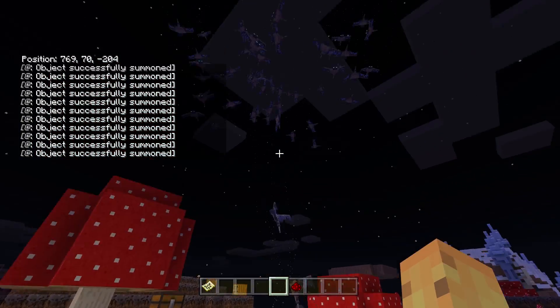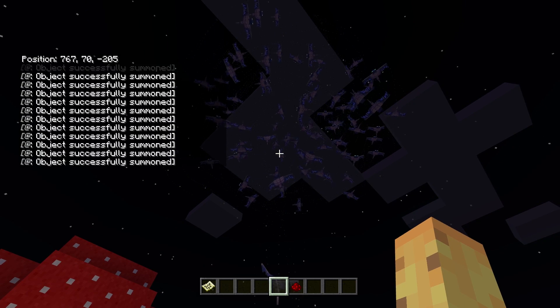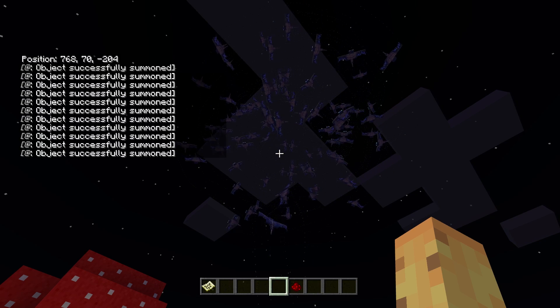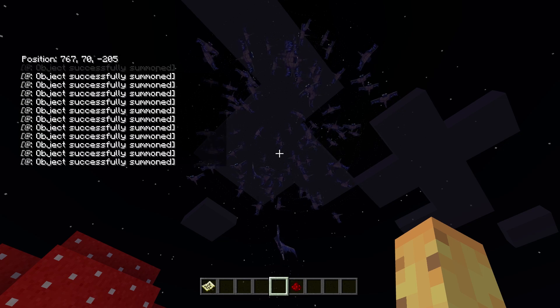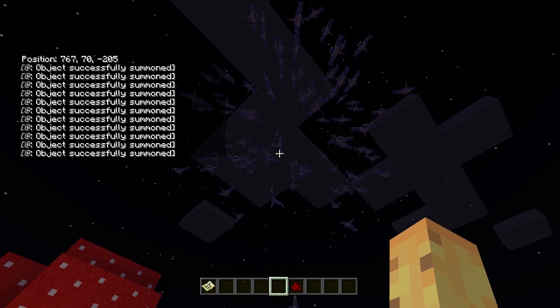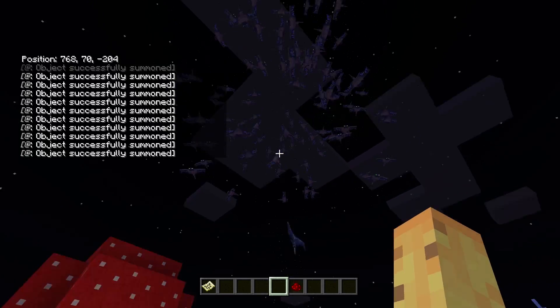So two things before we go any further, while we let the phantoms keep spawning — because it looks pretty insane seeing the two patterns, one set going clockwise and one going counterclockwise. The first one is that phantoms right now don't properly work in Minecraft Bedrock. They're going to be fixed in 1.6.1, but right now they don't really care about the player, so they just kind of stay in the sky. It's a really weird thing that there's a phantom update with phantoms that don't 100% work.